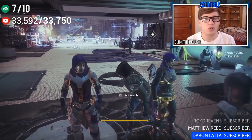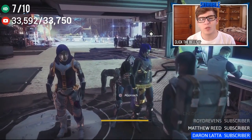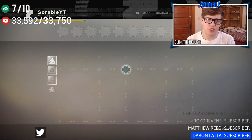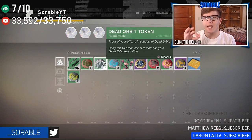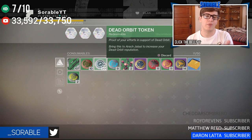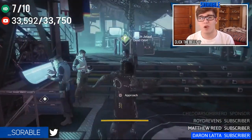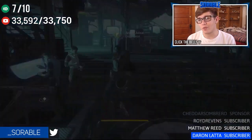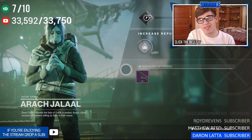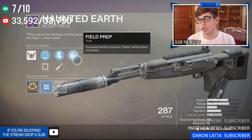Yo guys, what is up — it's CJ, and welcome back to another video on my channel. In today's Destiny 2 video we're gonna be doing a Dead Orbit faction package opening. I 100% legit got all these tokens — no scam, no bamboozle. Let me know which faction you guys pledge with in the comments below. I think Dead Orbit's gonna win the faction rally, and we're gonna get the scout rifle, which is pretty good since high-cal rounds are OP in this game.